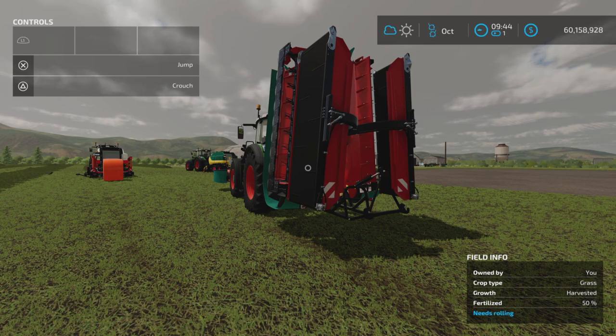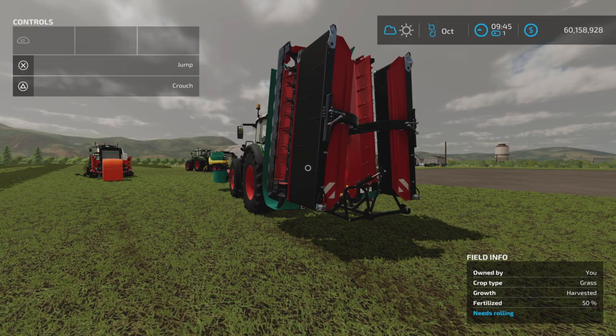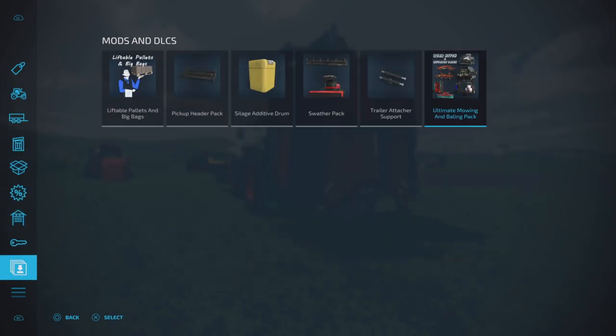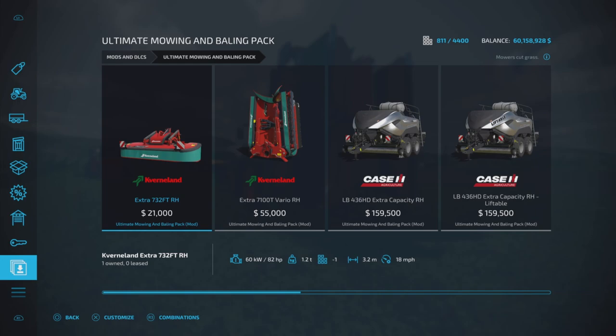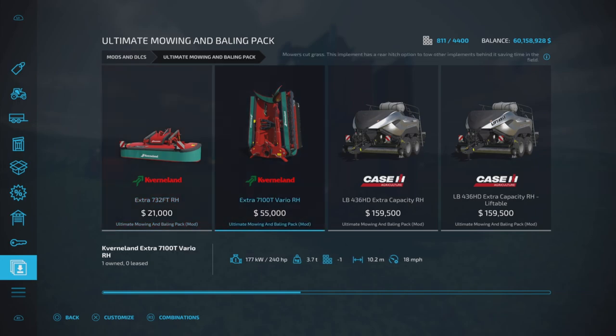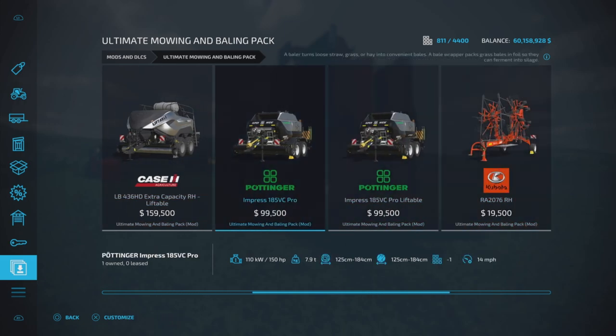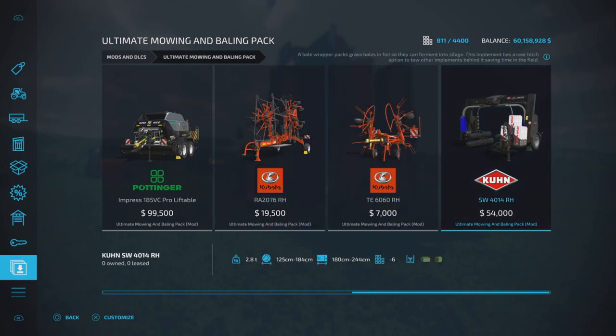It's quite a substantial pack of items. If we go into our mods and DLCs we can take a look at everything that's included. We have a mower, a couple of Case balers that have been updated, a couple of new Pottinger balers that have replaced the previous balers, a wind rower, a tedder, and a wrapper.